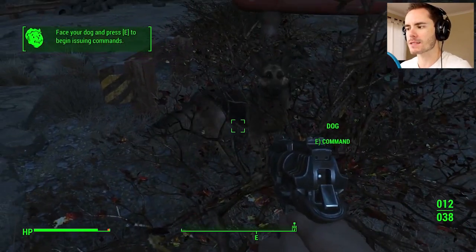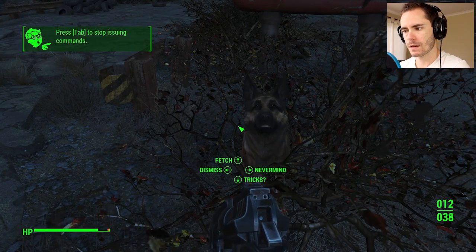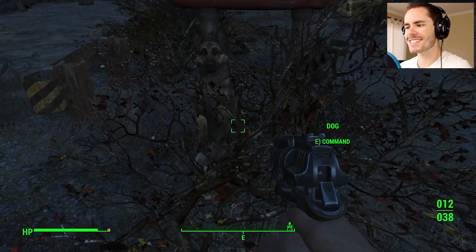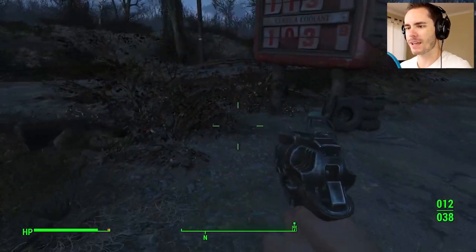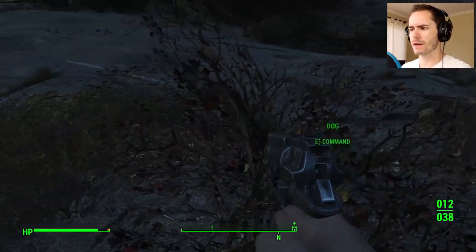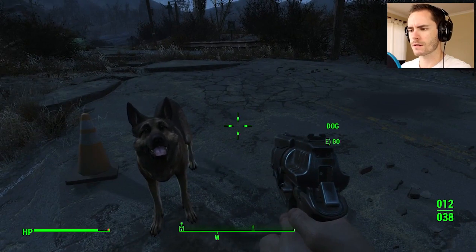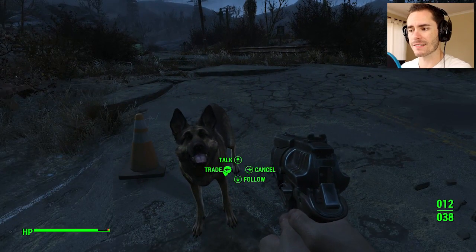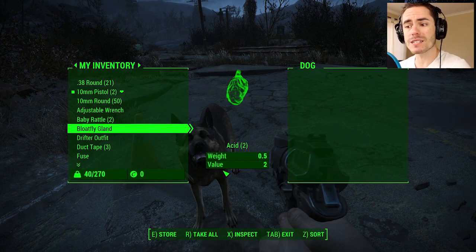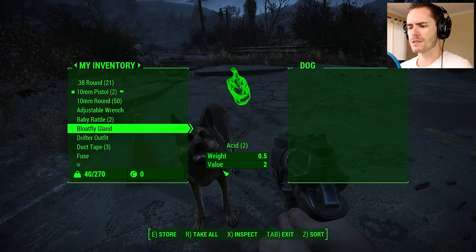Face your dog and press E to begin issuing commands. Command. Talk. Let's talk to him. Tricks — do we know any tricks? He's standing on his hind legs. Is he going to follow me? Can we name him? He's just called dog at the moment. Wait there — oh, we told him to wait. There's a trade option — how can we trade stuff? He's a dog, he doesn't have any shit. Okay, we can make him hold stuff. That's cool. I feel a little bit bad making my dog carry some stuff — carry my burdens. That's not very nice.